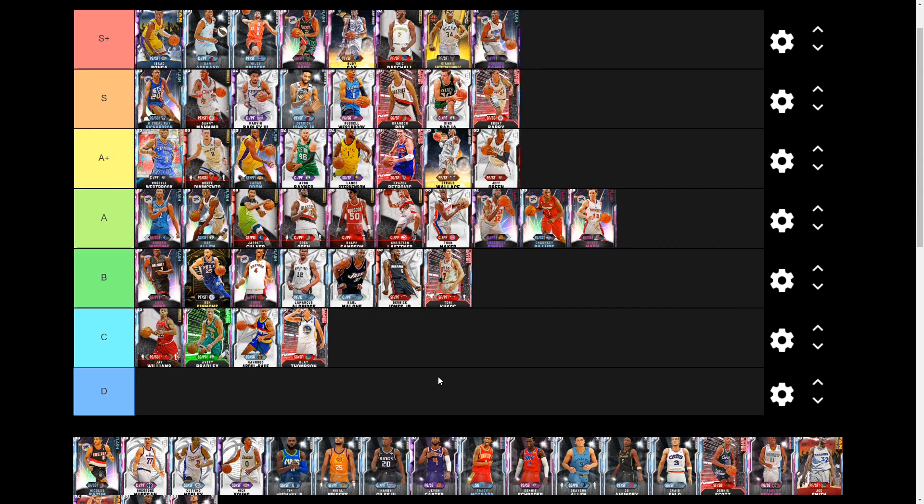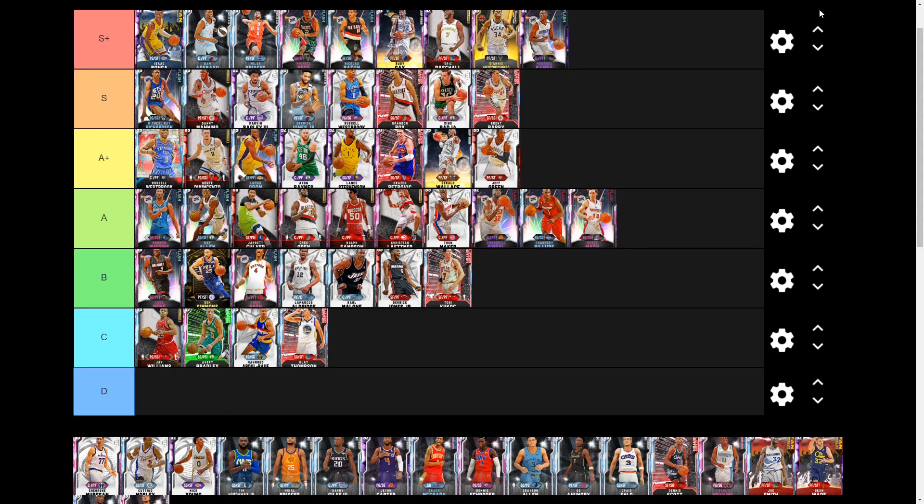Next we have Diamond Nicolas Batum, a great card at 6-foot-9 at the two guard — just crazy size. He's around 7 to 8k MT. He has 26 Hall of Fame badges, shoots the ball great, plays amazing defense. He has Hall of Fame diamond and a really nice release — akin to base 11 but I personally like it a little better. He can dunk well and that 6-foot-9 wingspan is absolutely crazy. For the price you're getting him at, he's got to be S-plus tier easily.